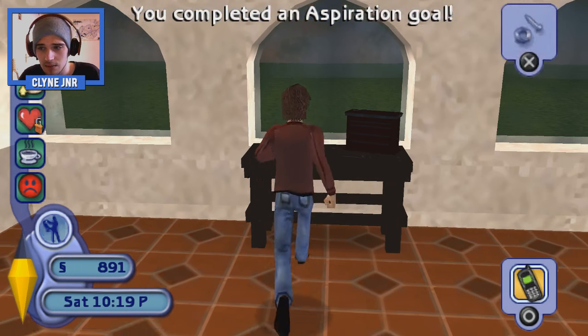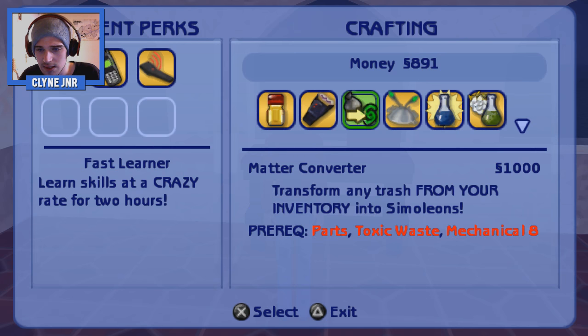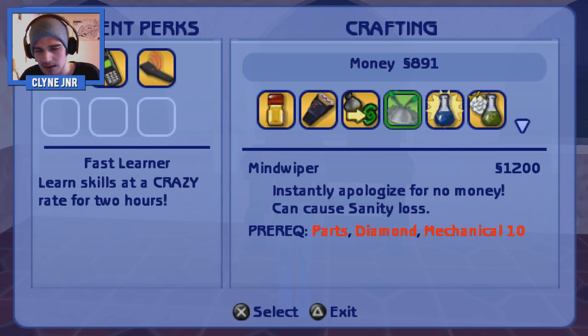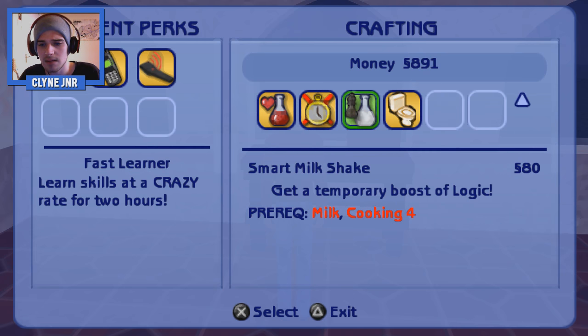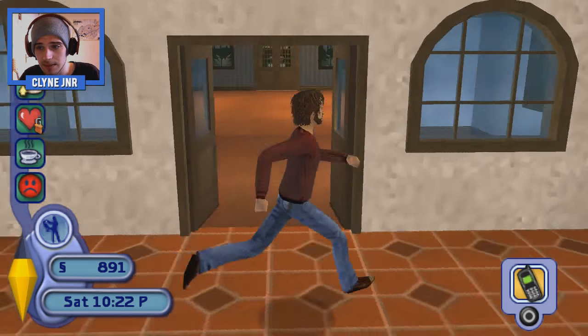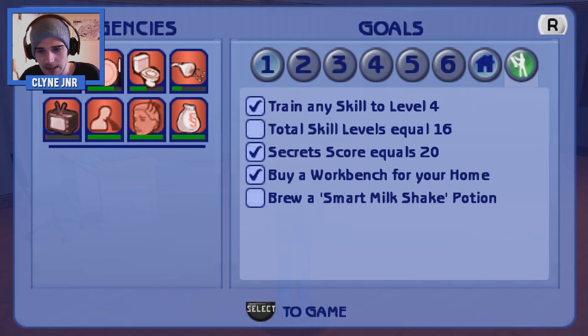Even though I might not even use it. She wants — I need to make some potion. Not cologne, not a taser. Are these perks as well that I can have? Transform any trash — that's pretty cool. Toxic waste, I don't think I have any of that. Happy juice. Smart milk — milk and cooking four — get a temporary boost of logic. So I need to get my cooking up, and you also want me to build that up.